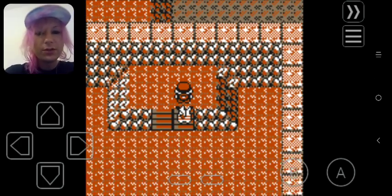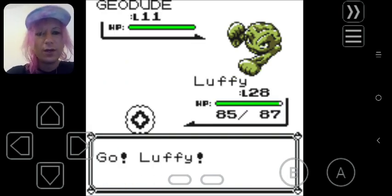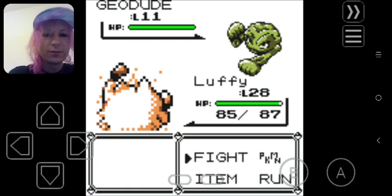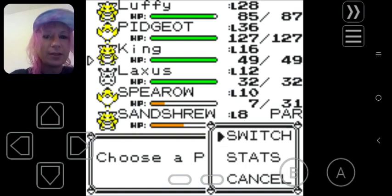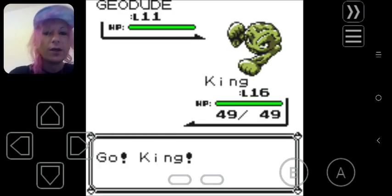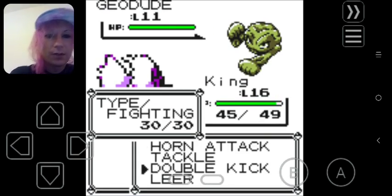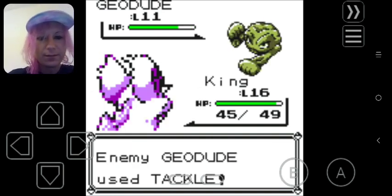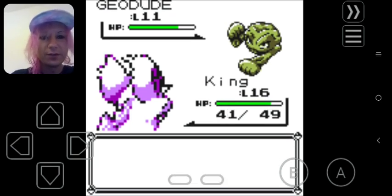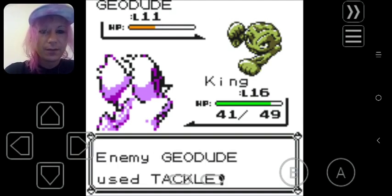I'm just gonna grab most of the items in here, mostly because I'm not quite sure where the moonstones are — I can never remember where all the moonstones are in Mt. Moon. So I need to go around and collect all the items. Like I said, I will be doing all the trainer battles off screen. Not double kick — let's try a horn attack and see if that doesn't kill it. I knew it wouldn't be very effective, but I just wasn't sure if it would take it down.